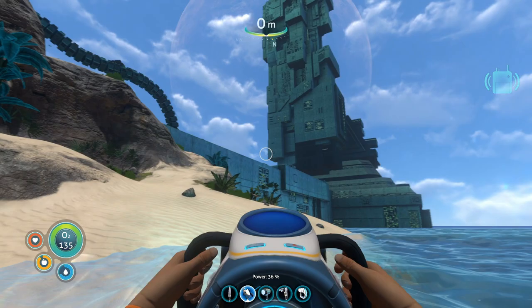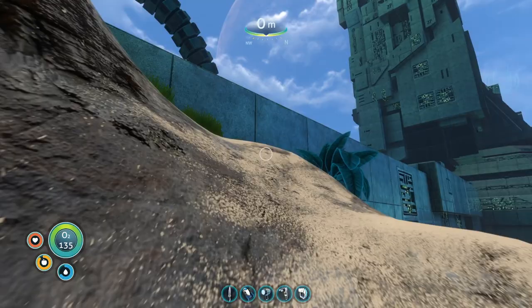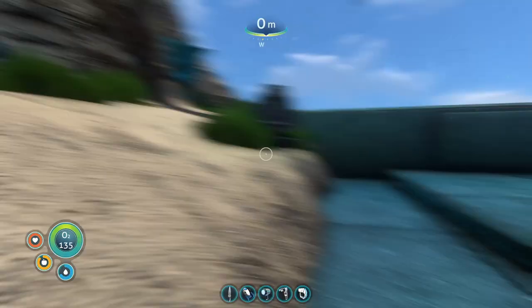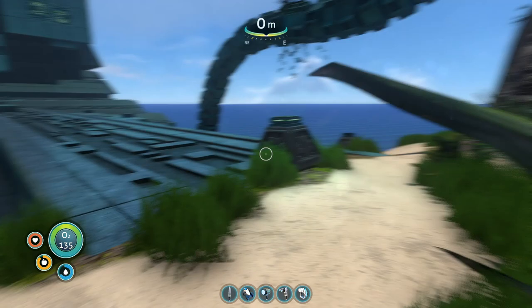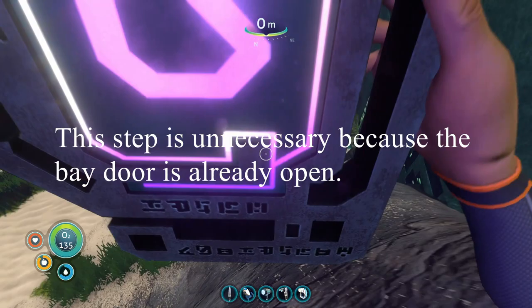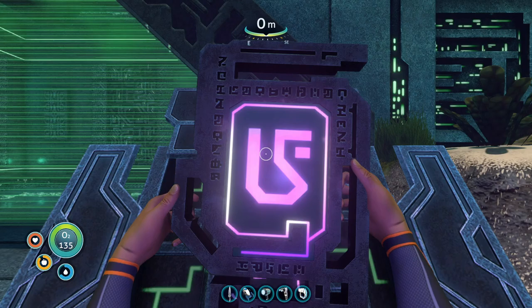We're over on the solid island by the big gun. Go ahead and go up this path right here. Now, this isn't absolutely necessary to do the next part, but I highly suggest it mainly because it gets you deeper in the water and allows you to stay down a little bit longer. At the top of that little path, there's this big gun — go ahead and pick up your purple tablet that's laying on the ground.